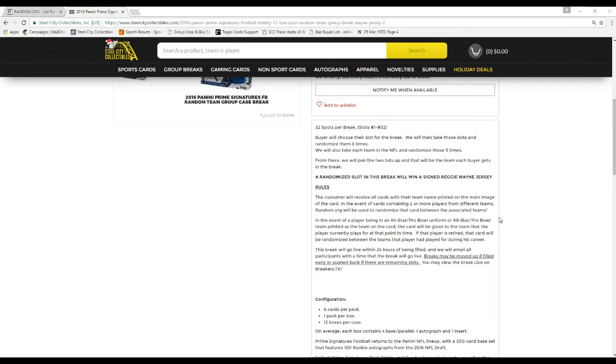We'll assign the Reggie Wayne jersey after all the cards are pulled. Customers receive all cards based on the team shown on the main image of the card. If a card contains two players on different teams, random.org will be used. If a player is shown in an all-star, Pro Bowl, or collegiate uniform, the card goes to the team the player is currently on. If retired in such a uniform, it's randomized between all teams he's played for. If a player has never been on an NFL team — even a practice squad — his side gets randomized between all 32.